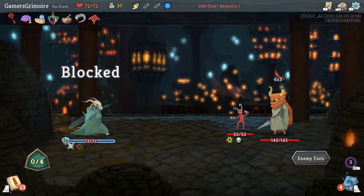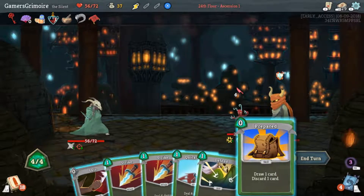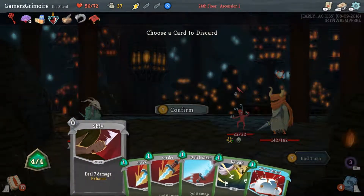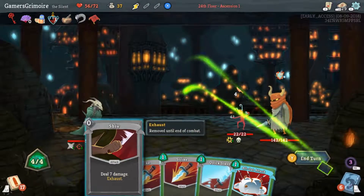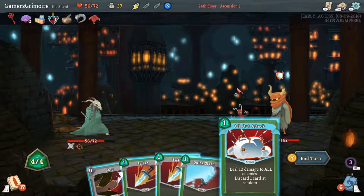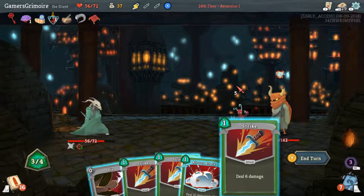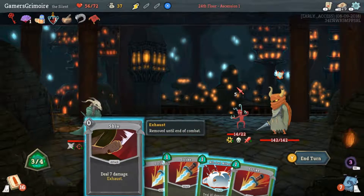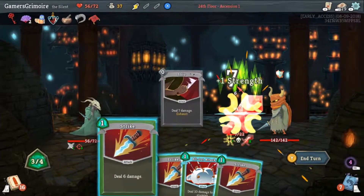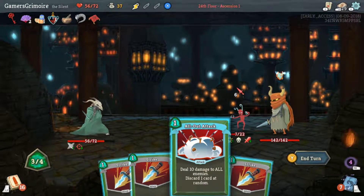We don't have the resources right now so we're gonna take a lot of damage. Start with Prepared, get rid of the Defend. Go Quick Slash on the small guy, shiv him, then throw two strikes at the big guy and then just attack them all.